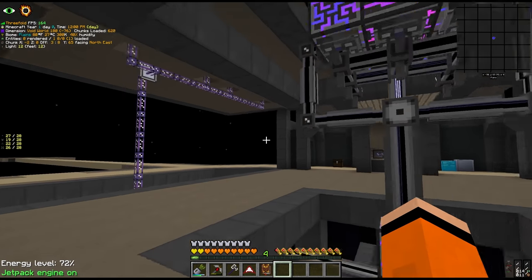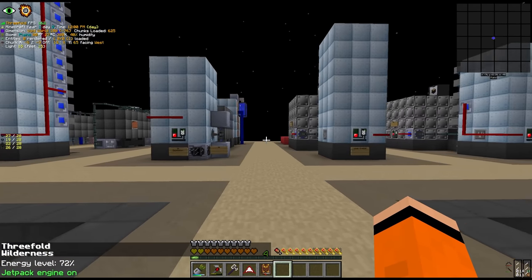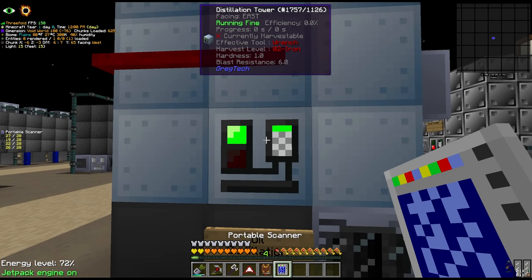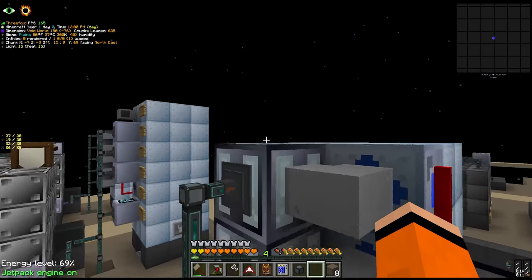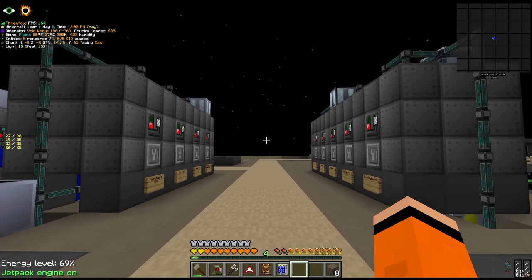There are still a few aesthetic upgrades I would like to do with the Thaumcraft area. But over the last few episodes we have been doing a lot of GregTech and this distillation tower is not happy. For some reason breaking the machine and replacing it fixed it - I think it was actually voiding the outputs as well.